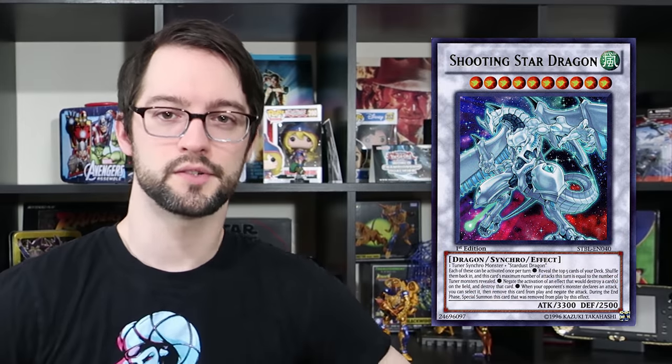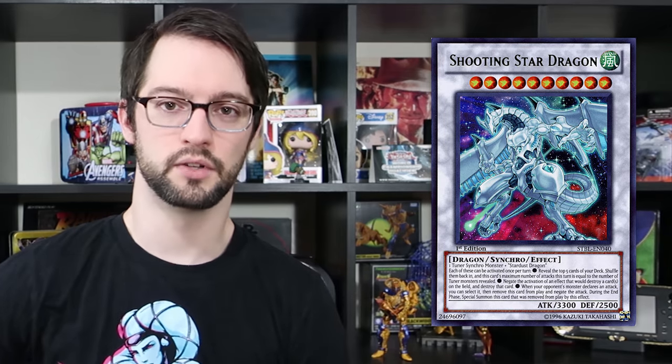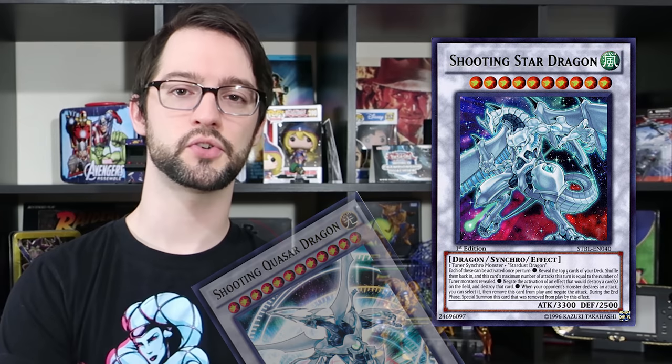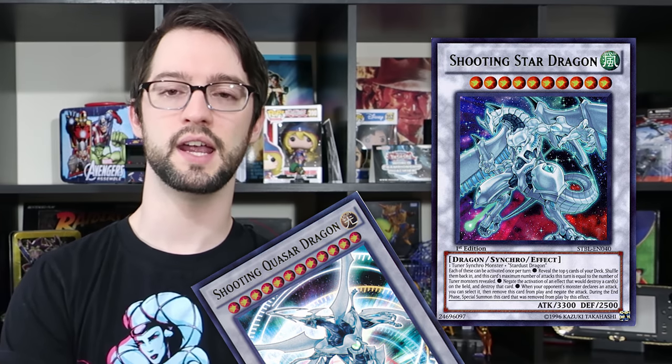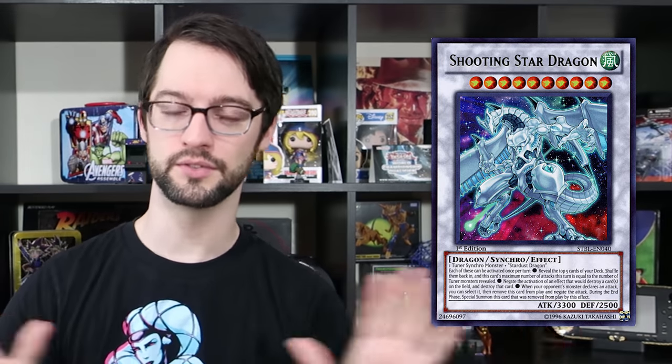Number six is Shooting Star Dragon. It's a level 10 Wind Dragon Synchro made of one Tuner Synchro monster and one Stardust Dragon. Being a level 10 with Stardust at level 8, you're probably using Formula Synchron. That sounds like a big pain to make, but Shooting Quasar Dragon also summons this thing from the Extra Deck as part of its ability, so there is a decently easy way to get it out. He's also the cover card of the set.